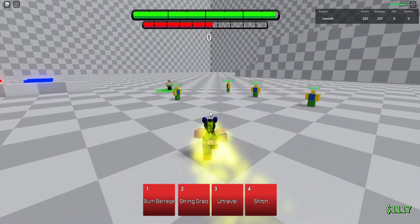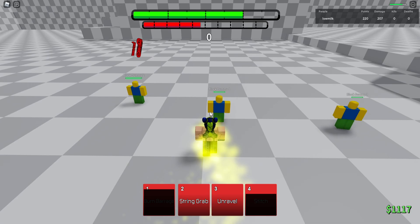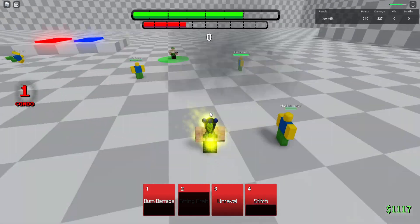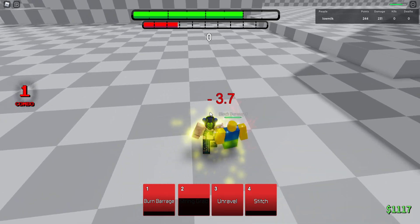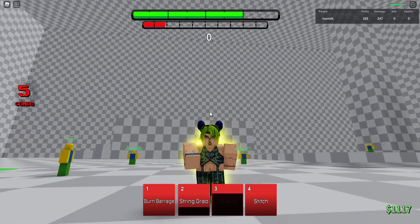Now we're gonna see about Guard Breaks. Burn Barrage — nope, that is not Guard Break. String Grab — it bypasses block, so I have zero idea. Unravel — that Guard Breaks, makes sense. And obviously Stitch is just your heal move. That's her kit, it's good.